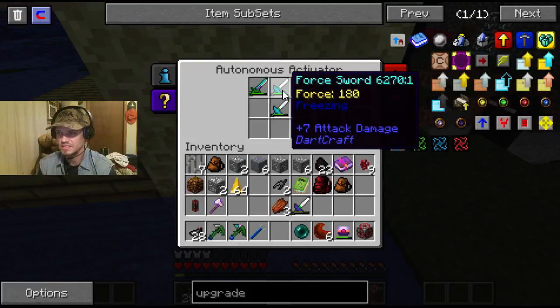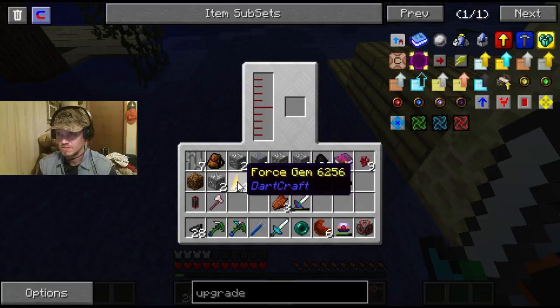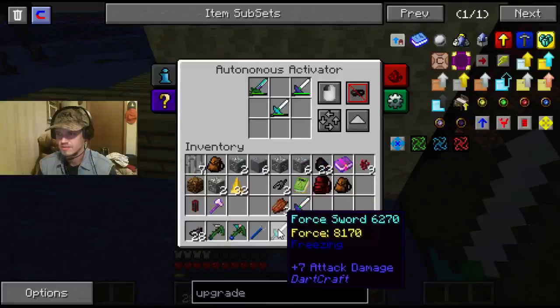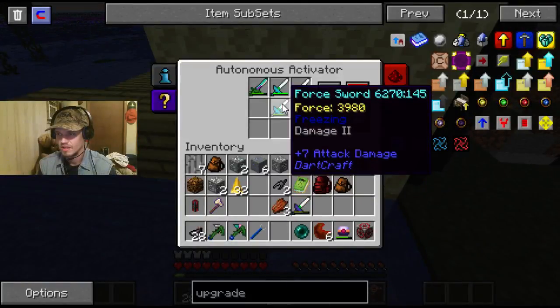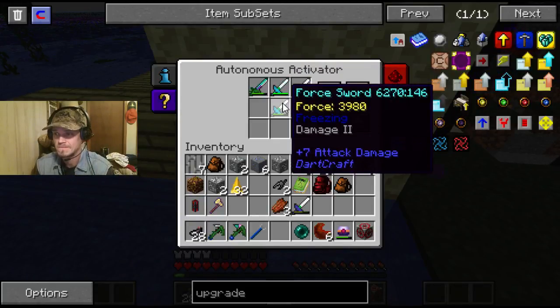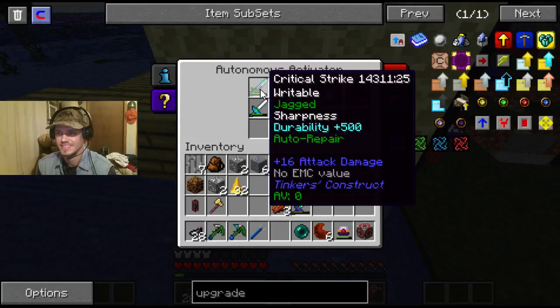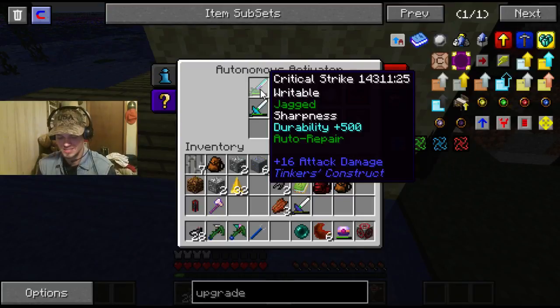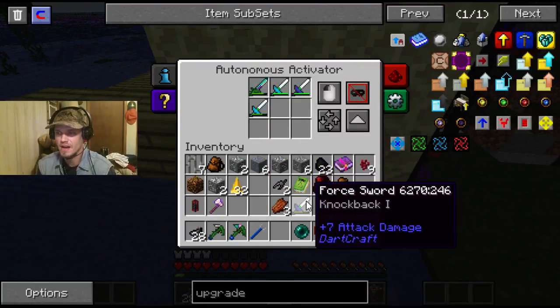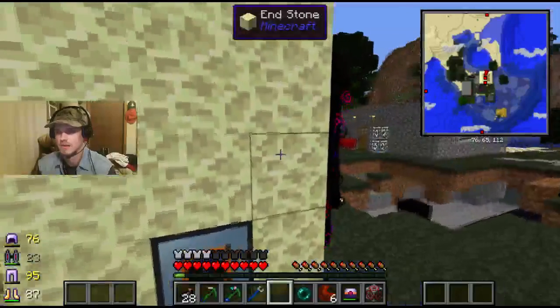So that's got force, that's got force, that actually doesn't have that much force. We're going to go ahead and put 32 in there, and that's got plenty. Plus my sword. The knockback one sword was kind of an eh - I'll use it as needed.